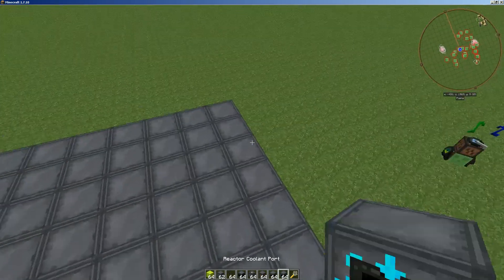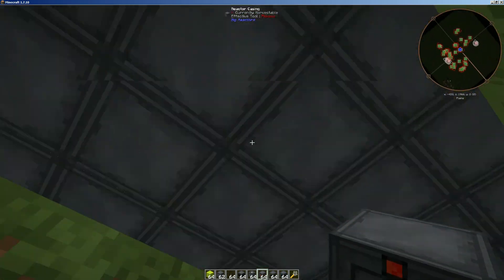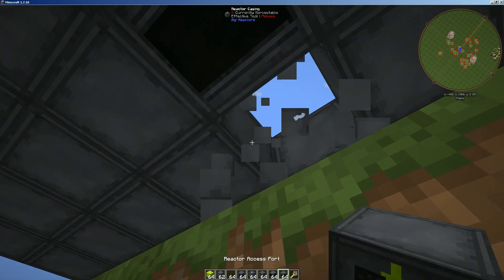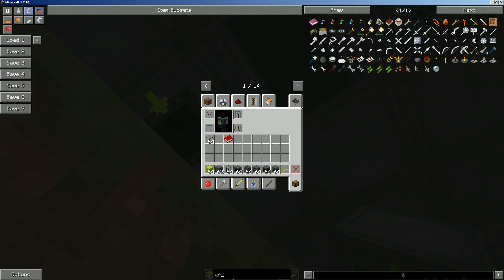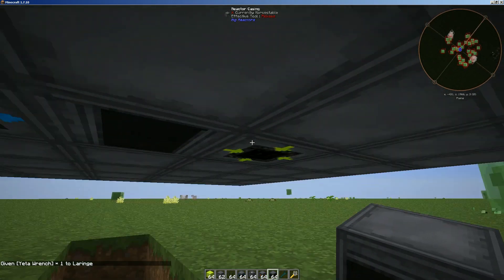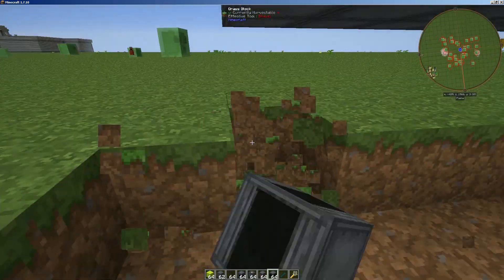I've been putting all the access ports on the bottom — just makes it a little bit easier. There are a few things we're going to need: we're going to need the controller, we're going to need reactor access points — we need two of these — and then we'll also need a wrench to flip the input and output. This will intake and this will export all the uranium, and this will allow me to pull it out.